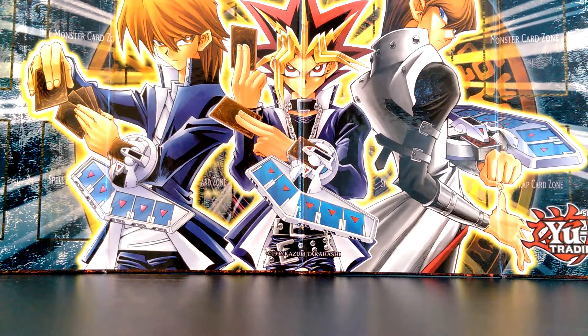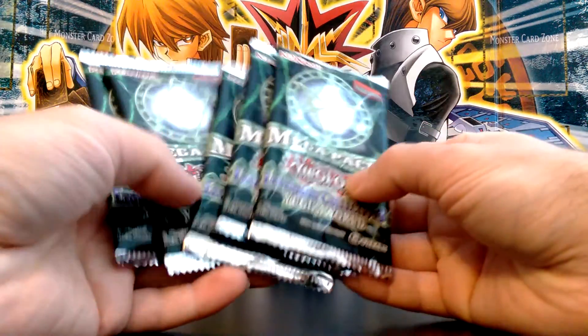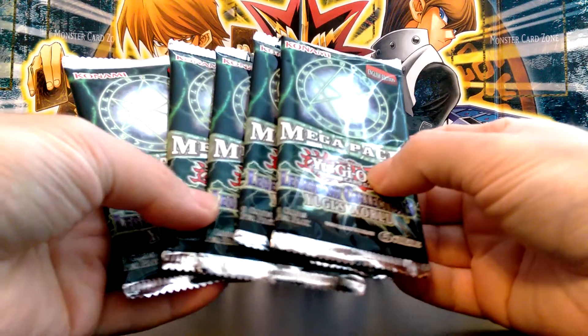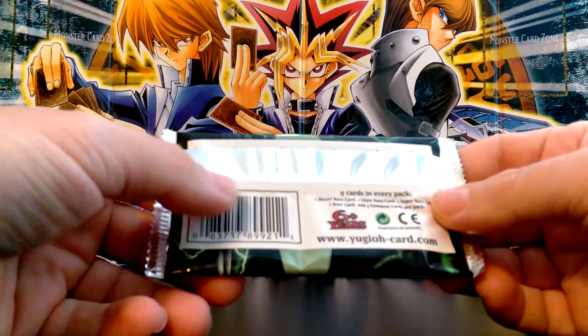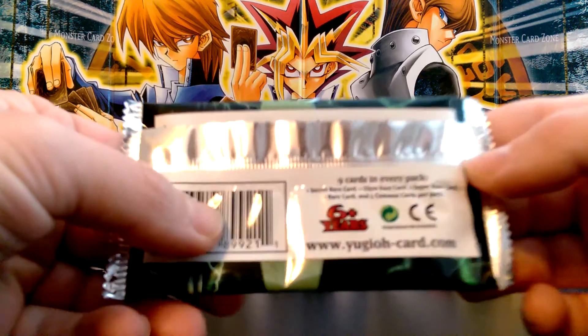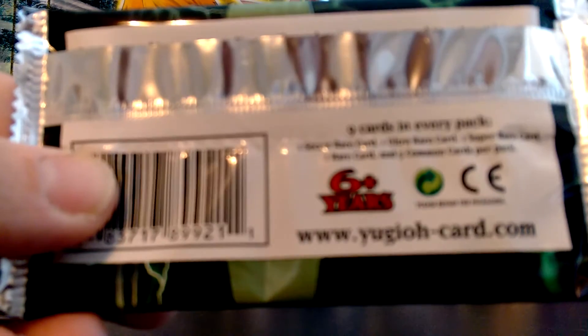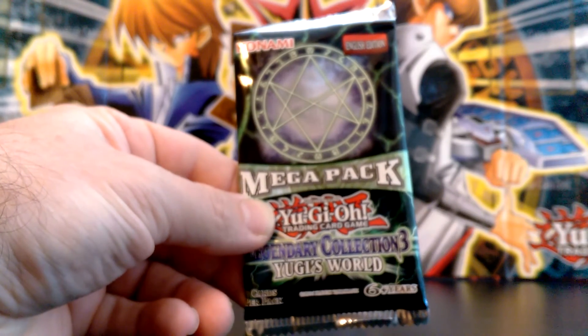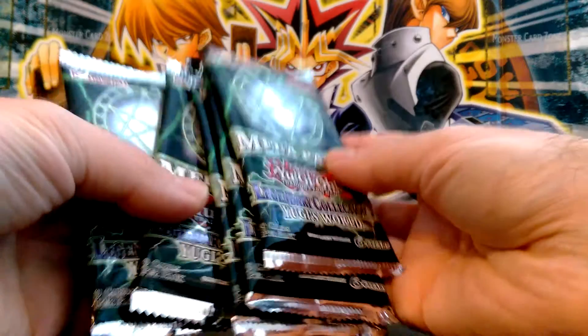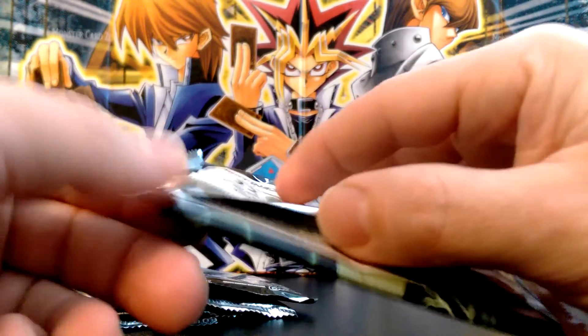Hey guys, welcome to my video. Today I have an opening of five packs of Legendary Collection Yugi's World. I got these packs on eBay again — picked up five more and we'll see how these turn out. My last video was pretty good, go check it out. You get nine cards in every pack: one secret rare, one ultra, one super, one rare, and five commons. These are unlimited, not first edition — first edition would cost a bit more — so we'll go ahead and open up these packs.